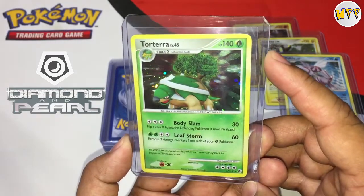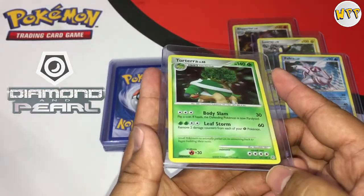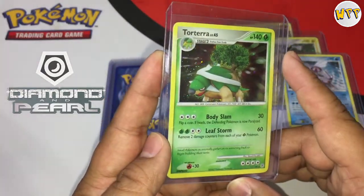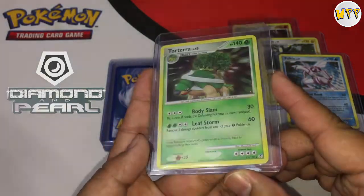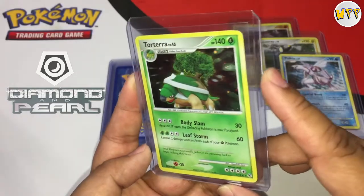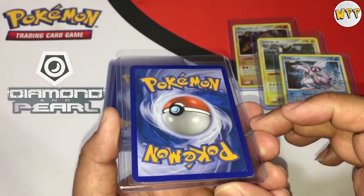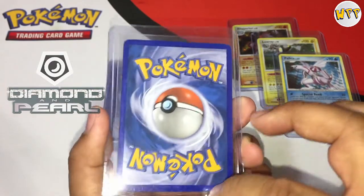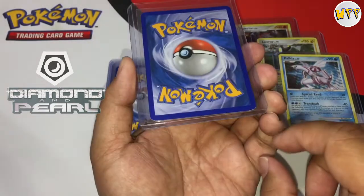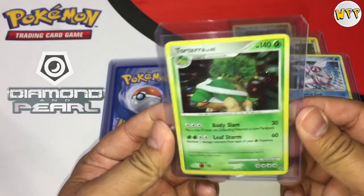Next one — Torterra, another Diamond and Pearl set. It seems like my cousin got into Pokémon during Diamond and Pearl and just collected all the rares and probably chucked the rest, because this is all he has. But look — the spacing is right, no scratches, the edging looks great, back side is clean. There's a little bit of whitening, but if you hold it straight you can still see it. Yeah, a little bit of white there, but still in great shape.